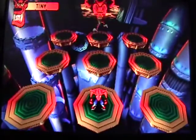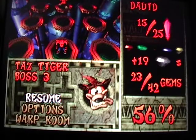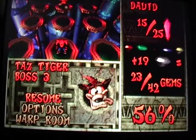Now before we take on Tiny, see that right there where it says Boss 3? They made a typo and made it Taz Tiger. Kind of weird, huh?